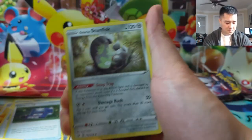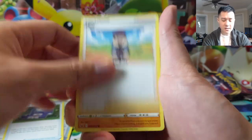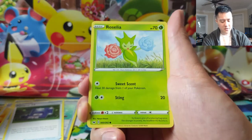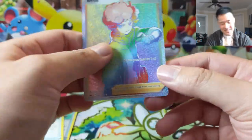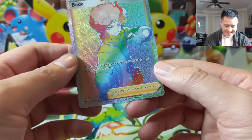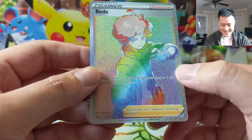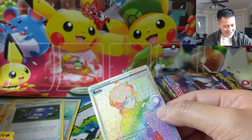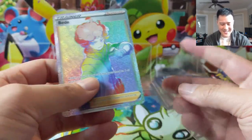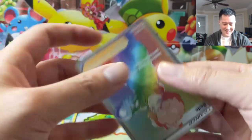So far we got two hits, but looking for some of those full arts — where's our secret rare or something? Definitely looking for one of those full art supporters, just not Boltund. Oh, like I said — cool, we pulled this card! It wasn't the one we're looking for though, but hey — we got a rainbow supporter. The card doesn't look too bad, but we wanted Marnie or Magnolia.